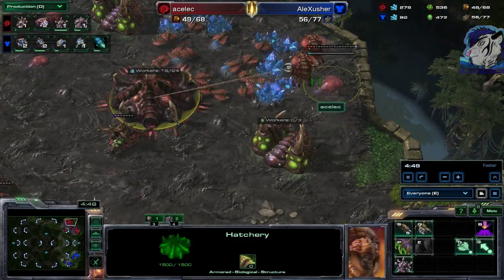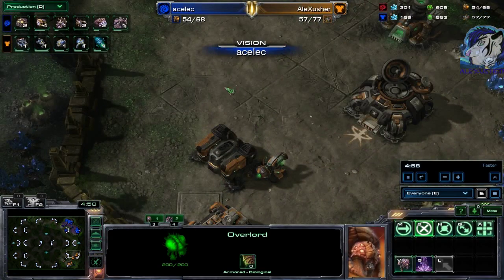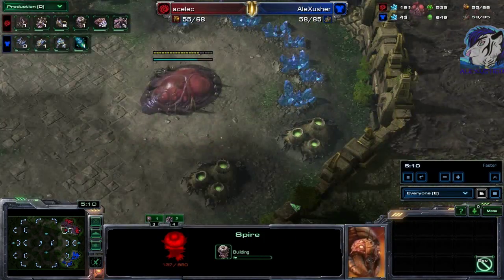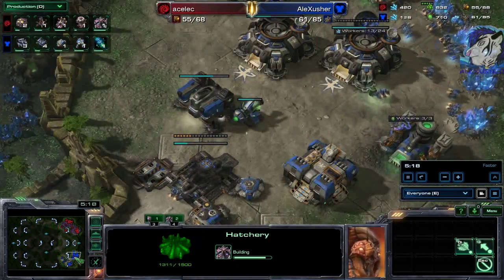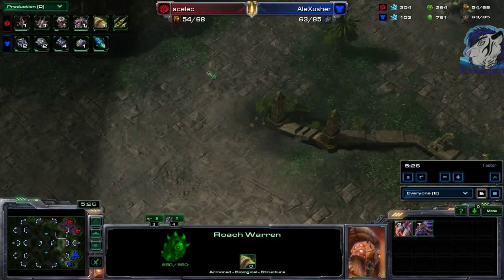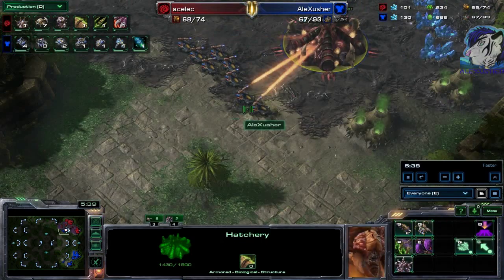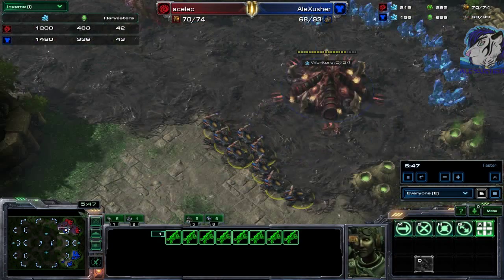I don't like the overlord spread from Aceless — he should definitely spread his overlords to detect drops or anything incoming. He doesn't know if it's mech or bio. Currently it looks like bio because of the barracks. We see the lair finished, two evolution chambers, a roach warren, and a spire — very gas heavy. Roaches can morph into ravagers, and we also see a hydralisk den. Interesting combination but very gas heavy.